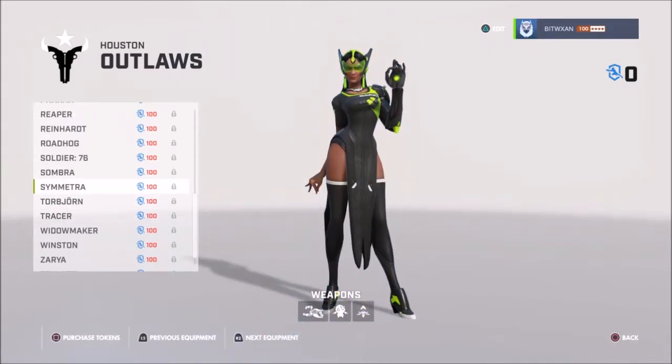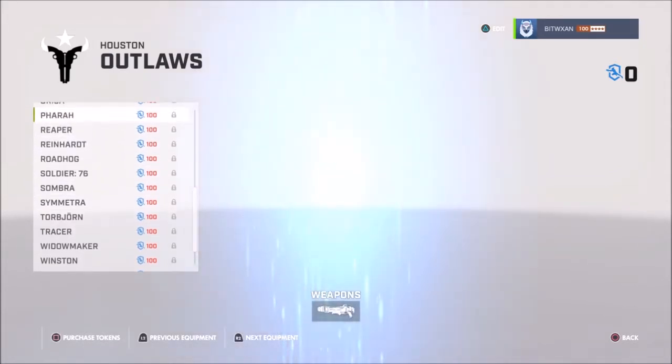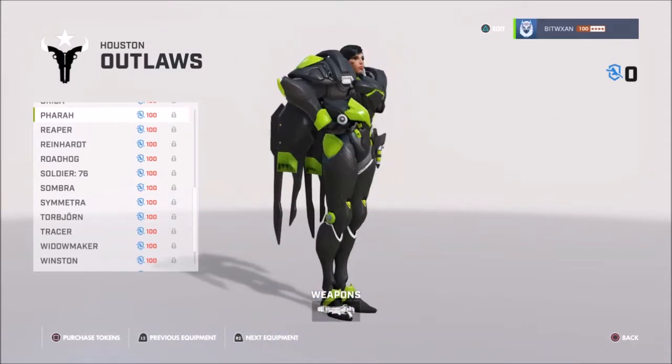Symmetra and Sombra — Sombra's are cool. Where's Pharah? Look at Pharah — Pharah looks good there.